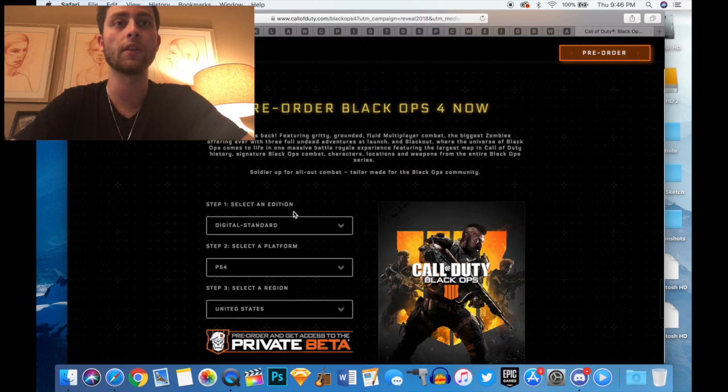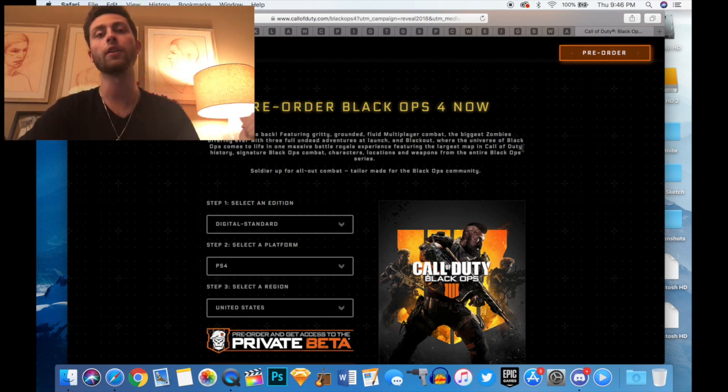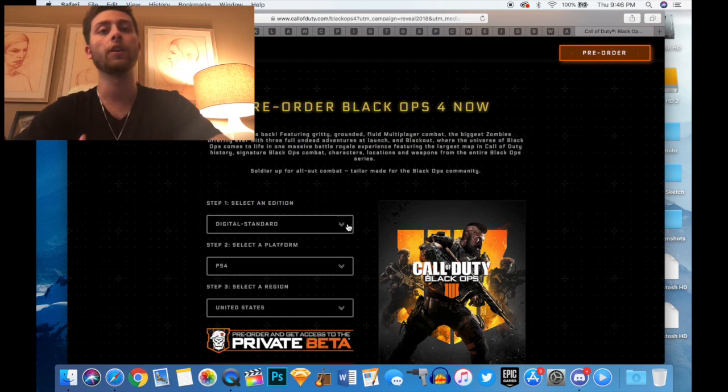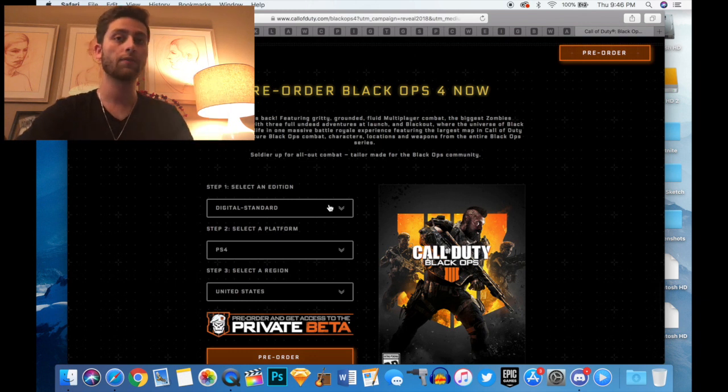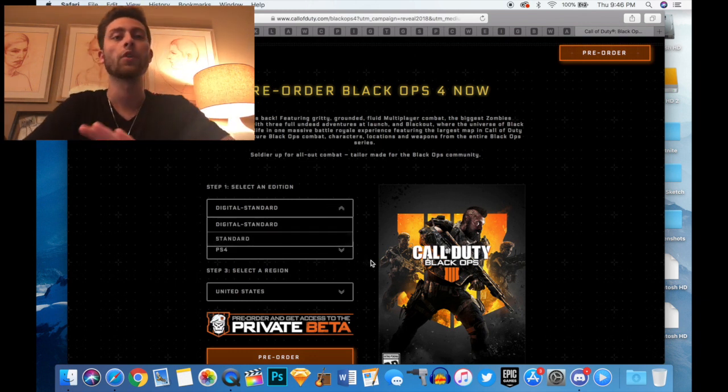The first step is to select the edition. There are two editions right now: the standard, which is the standard hard copy that you'd pick up at like GameStop or Best Buy, and then the digital standard, which is the digital version on PS4 or the PSN store and Xbox Live.